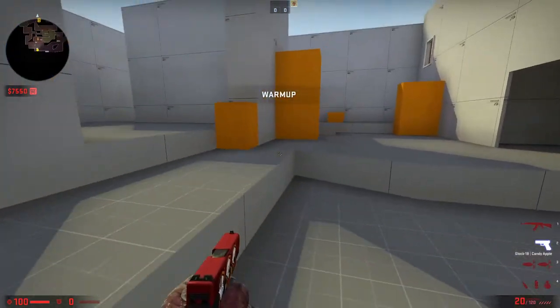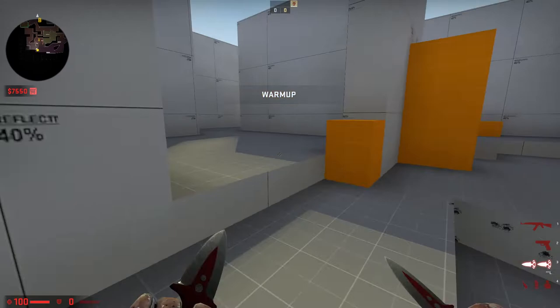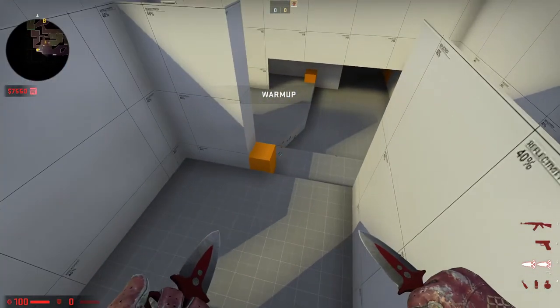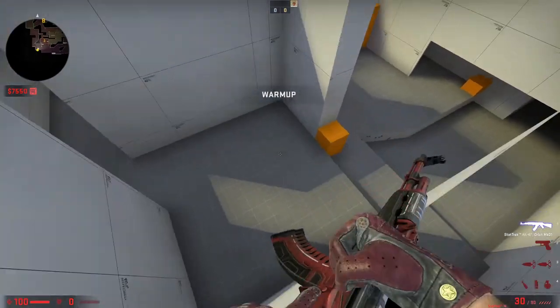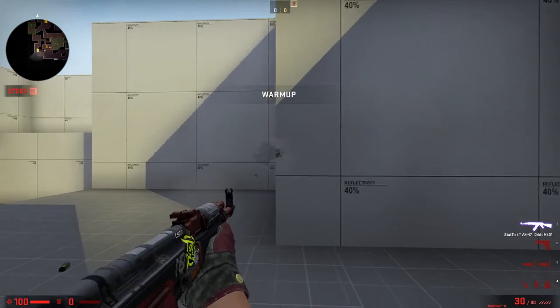I think people are gonna give you some feedback on the stairs situation, so if you're gonna fix that — yeah, I'm gonna put some ramps. I didn't think about it but yeah, now that you mention it. I can make that four. Keep that in but make it so that you can be more hidden from there when you're peeking this angle.